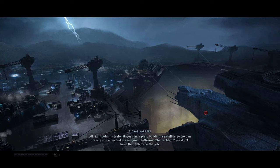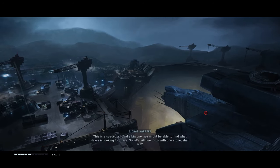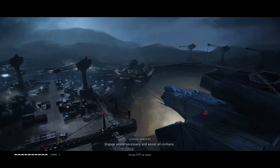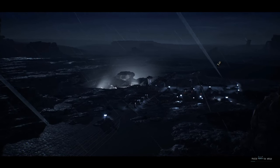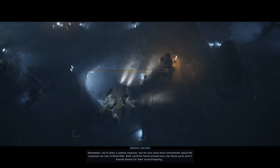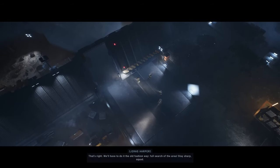Administrator Hayes has a plan — building a satellite so we can have a voice beyond those damn platforms. The problem? We don't have the tech. But we caught a break. Remember that container we recovered in Dead Hills? Turns out it came by train from Berkeley's Docks, a spaceport and a big one. We might find what Hayes is looking for there — kill two birds with one stone. Don't go thinking this is a milk run. There could be more of these creatures out there. Engage where necessary and assist all civilians. Marines, sweep and secure. We're after a comms repeater, but we also need more information about that container. These ports aren't known for record keeping, so it'll be a full search of the area.